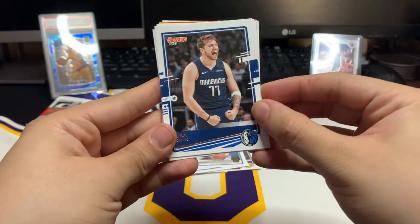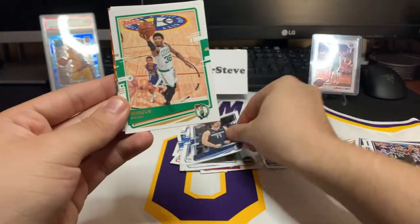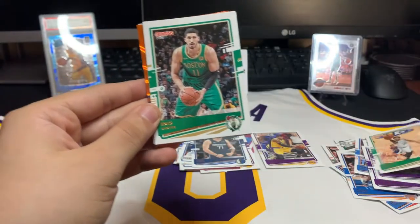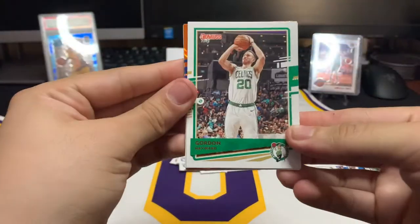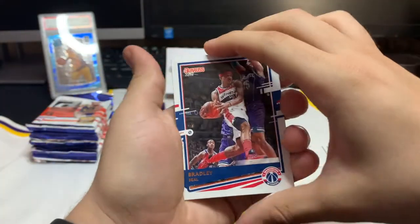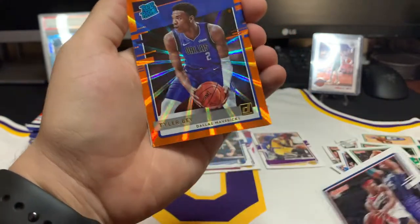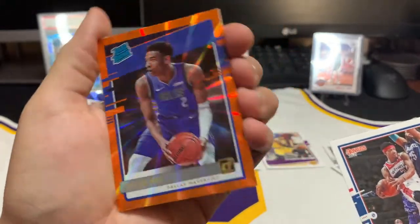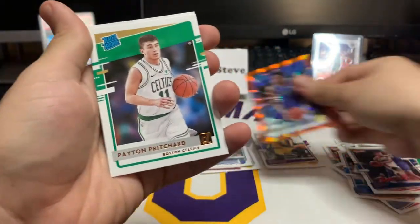We got Luka — the Don, Doncic — let's go! I like this card, this is for me for sure. We got something good in this pack — Marcus Smart, Enes Kanter. A lot of Celtics, I'm not liking that, but Gordon Hayward. We got a Bradley Beal. Next one is a rookie as well — Tyler Bay. Not bad though, Donruss has some nice cards.